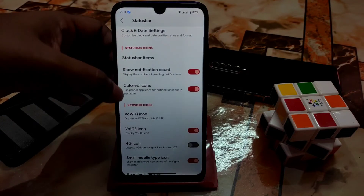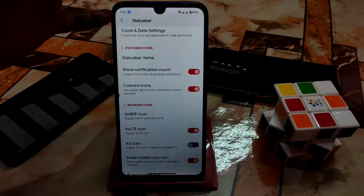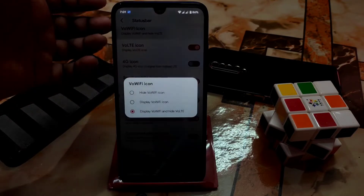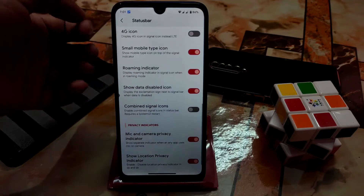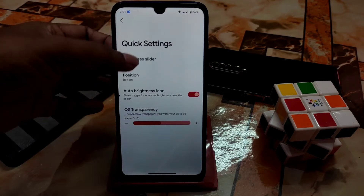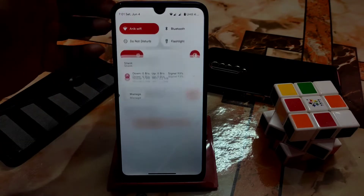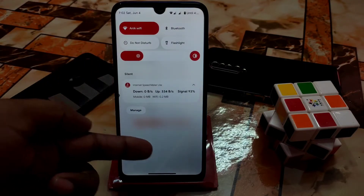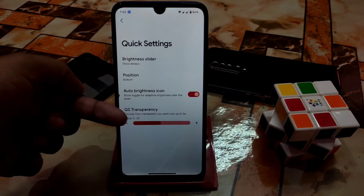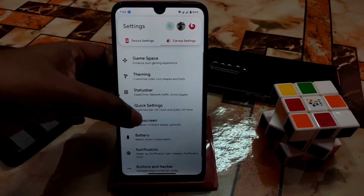You will get colored notification icons and a notification count badge if you enable that feature. You can change the voltage icon, Wi-Fi icon, 4G icon, and mobile type icon. There are so many customizations here. The QS transparency setting lets you adjust the blur effect and transparency of the quick settings panel - you can make it high or low according to your choice.